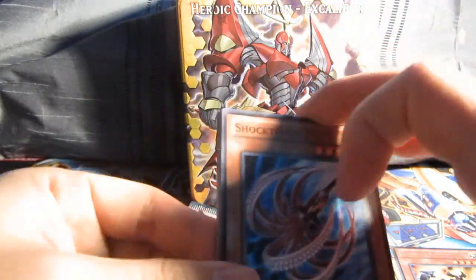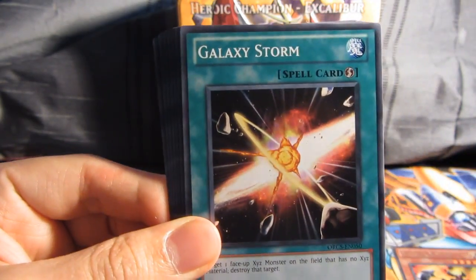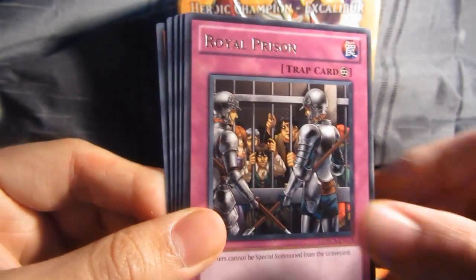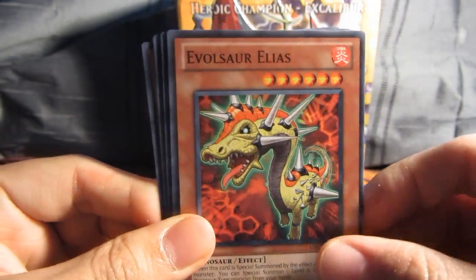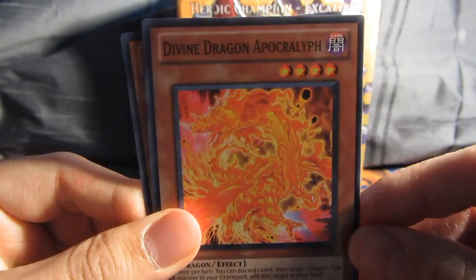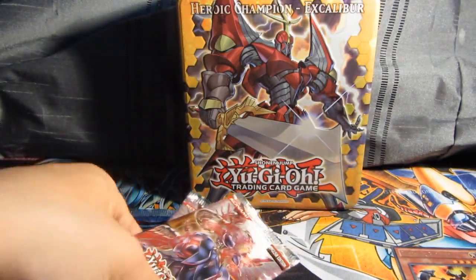Alright, Shock Topas, Kori Vault, Galaxy Storm, Photon Leo, a Royal Prison Rare, Evolzar Elias, Starlight Starbrite, Divine Dragon Aprakulith I think, and Chao Len the Prophet. Alright, so two Rares so far.